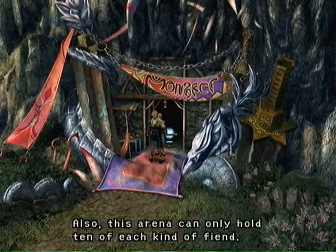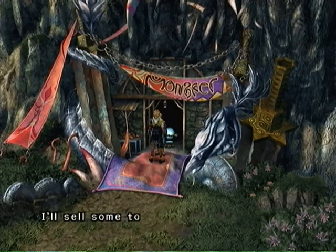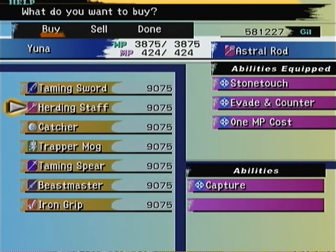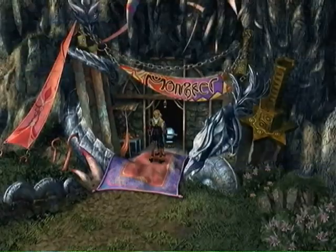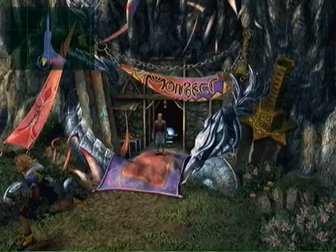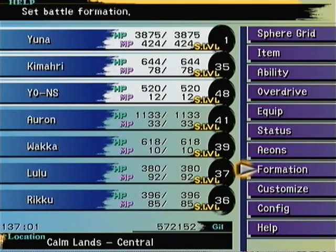He will sell you a weapon. I really wish they would give you three-slot weapons here — one with Capture on it and two more for you — but they never do; it's kind of unfortunate. Let's see your weapons. We want to buy a Herding Staff. Let's go ahead and equip that. The reason being, we want to at this point in the game go catch at least one of every kind of monster right here in the Calm Lands.